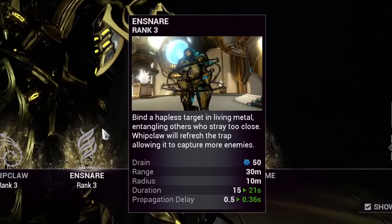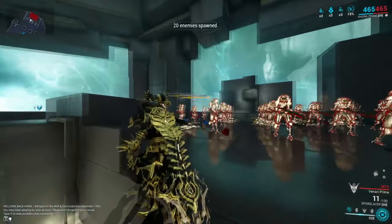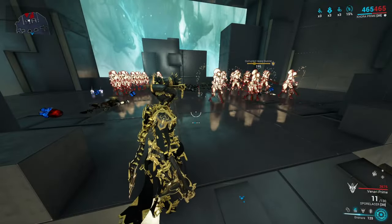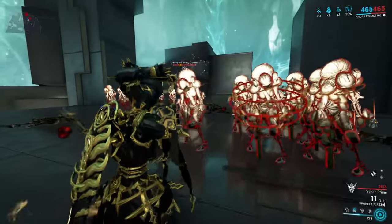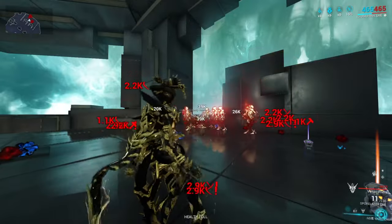Khora's second ability is Ensnare — also Khora's subsumable ability that goes into the Helminth. Khora uses her whip to bind a singular target in living metal, and any enemies who are nearby will get clumped up and also ensnared, joining the original target it's cast upon. This ability is a great way to group up enemies and has been used in quite a few other Warframe builds, as it's easily spammable and helps AoE nuke builds, or can even be used defensively in choke points to halt enemy advances.